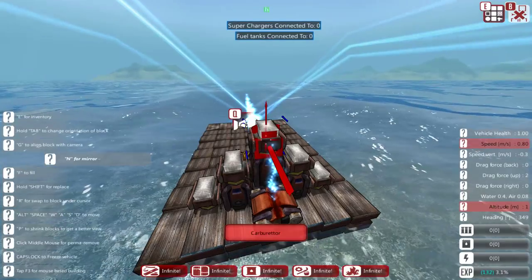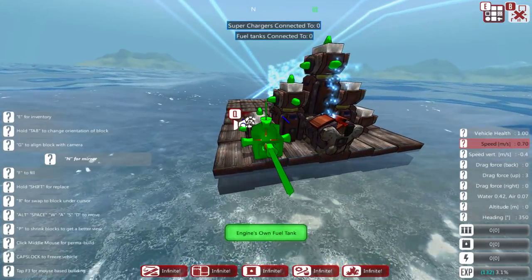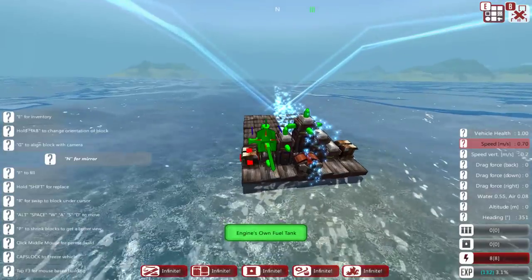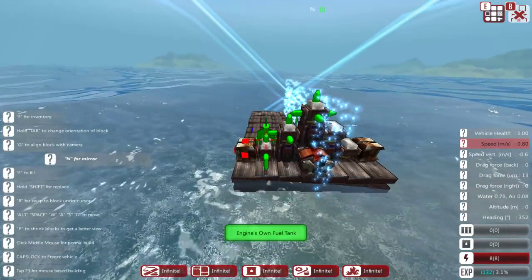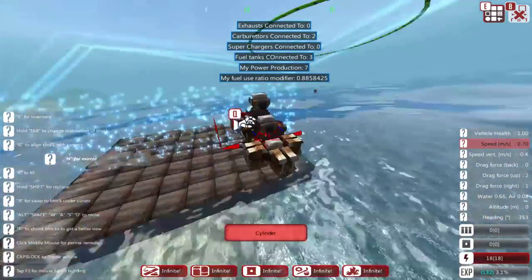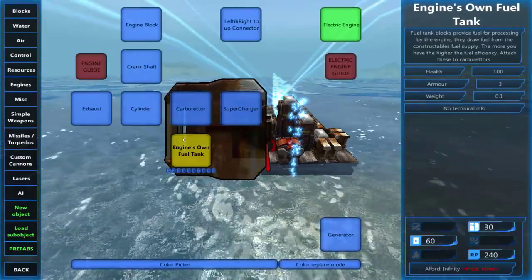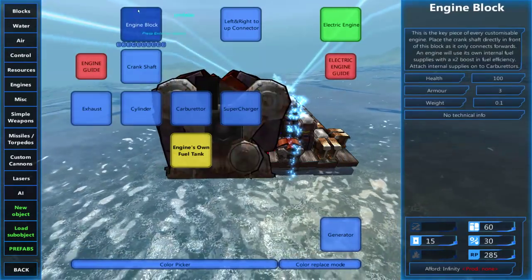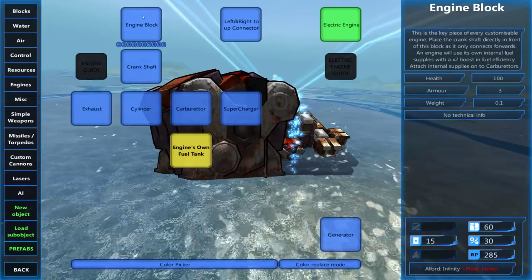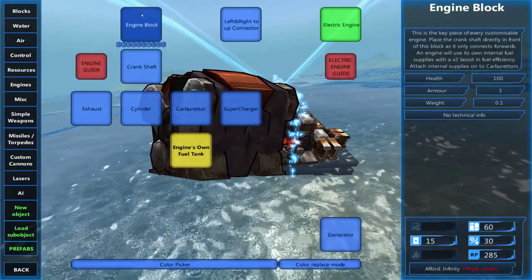Next up, we're going to want to place some fuel tanks. Fuel tanks attach to the carburetors, like so. We could put one on the left and right. Now this may not be the most efficient engine, but what I'm doing is showing you how the engine connects up, and it's kind of based on how it's laid out here — in the order of the GUI and how the layout is for each of the parts you can select.